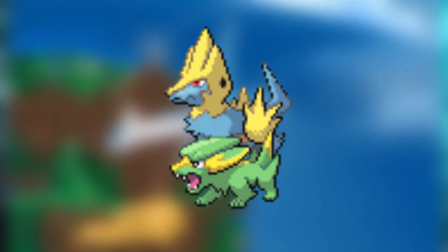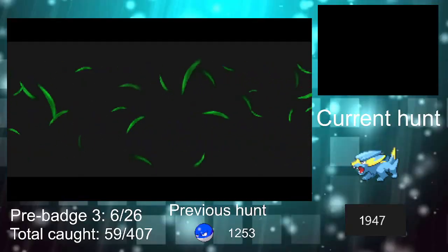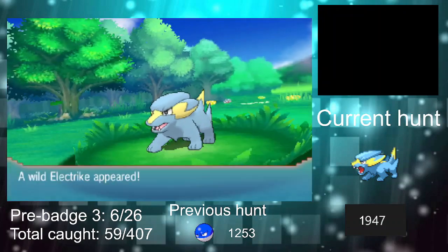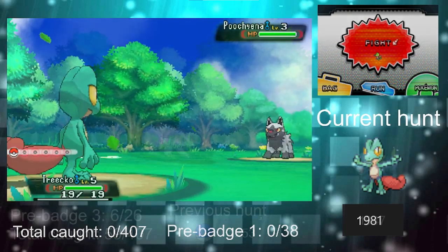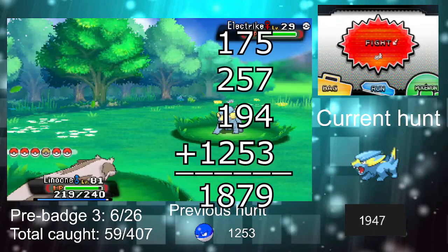So, since I've only done Electric types ever since I got the second batch, I decided to get the last one for this video, that being Electrike. Now, I'm not going to sugarcoat it — this was one of the longest hunts I've ever done. It took a total of 1,947 DexNav encounters, coming really close to Trico all the way at the start of this challenge with 1,981, and taking more encounters than all of the Electric types before combined.